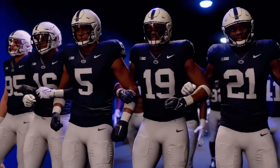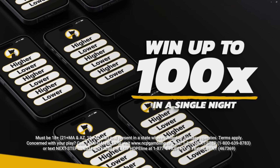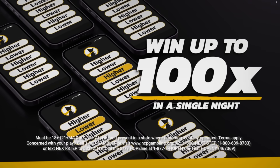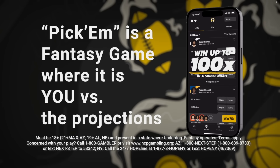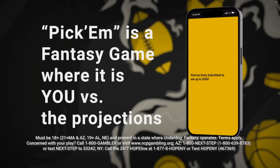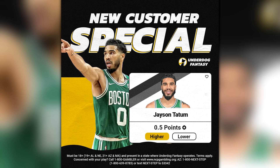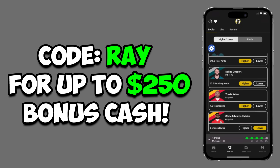I want to shout out today's video sponsor, Underdog Fantasy. If you like sports and winning money, you've got to be on Underdog Fantasy playing their pick'em game — just pick higher or lower on a wide variety of player stats, and if they hit, you can win big money. When you sign up they give you free money to play with and a free play right out the gate. During the NBA playoffs, they'll give you a guy like Anthony Edwards each night — all they have to do is score a single point. Sign up using my promo code RAY and they'll give you up to $250 in bonus cash.